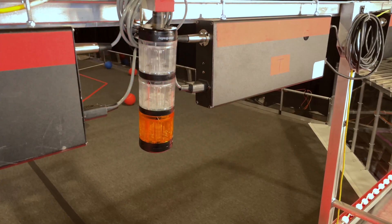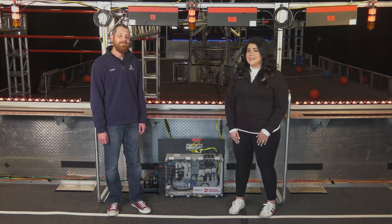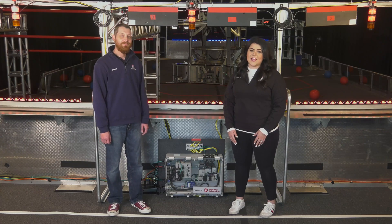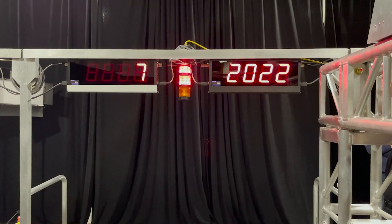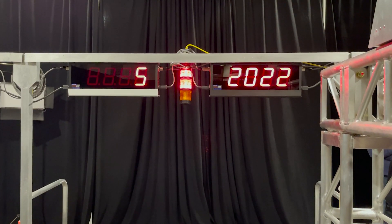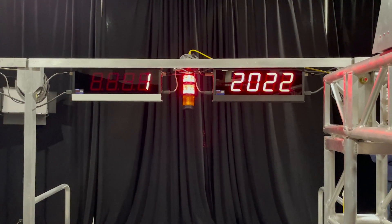Shout out to Rockwell Automation for donating the e-stops, stack lights, and for powering the station control cabinet here in the alliance area. Each driver station also has a team sign that displays the team number throughout the match. The official time remaining in the match is also displayed on an additional sign hung in driver station 2, marked with white tape along its bottom edge.